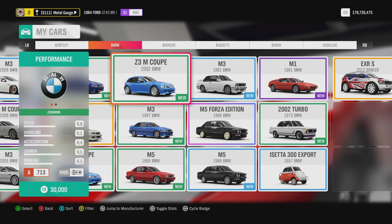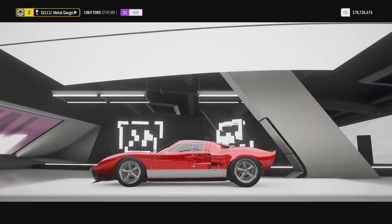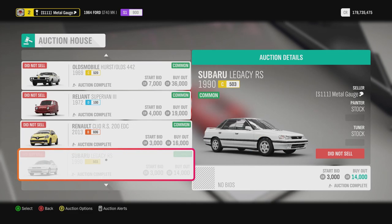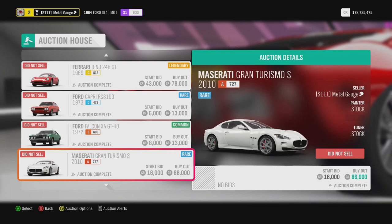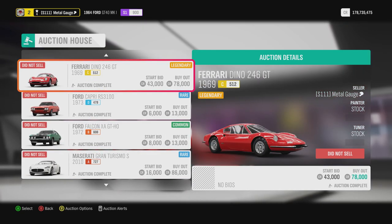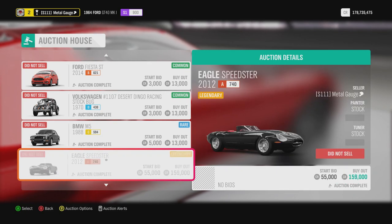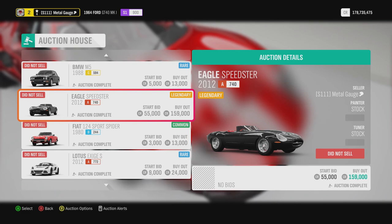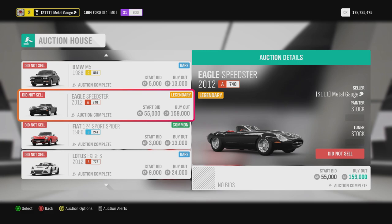That is literally all I do, and then I come back and you'll see some of my past auctions — I've thrown everything up, from Reliants to Toyotas to Forza Editions, anything. Just because they are legendary doesn't mean they're going to sell. I've had many expensive cars that just didn't. Look at that — an Eagle Speedster and no one is bidding on it for 55,000 credits.